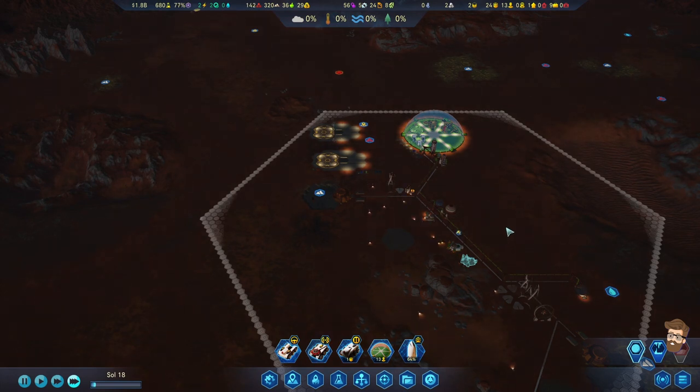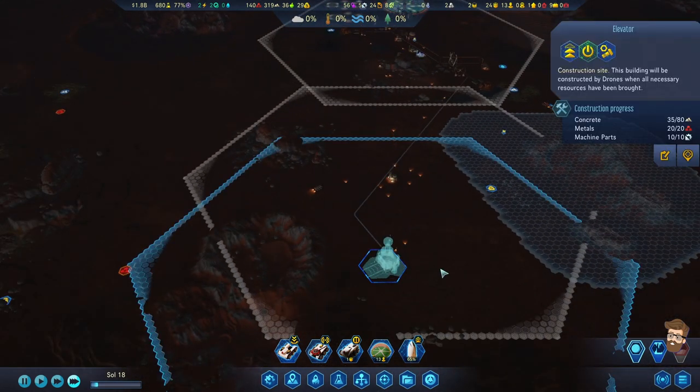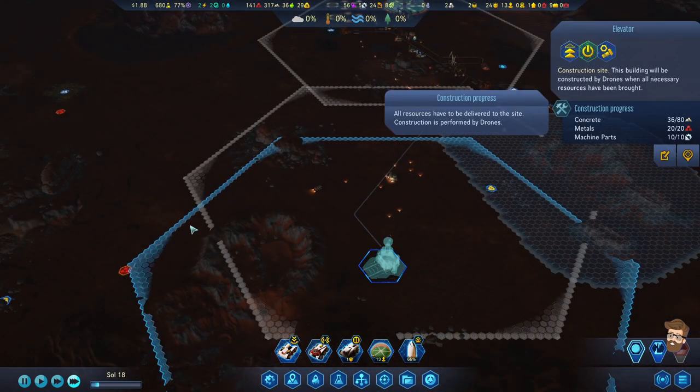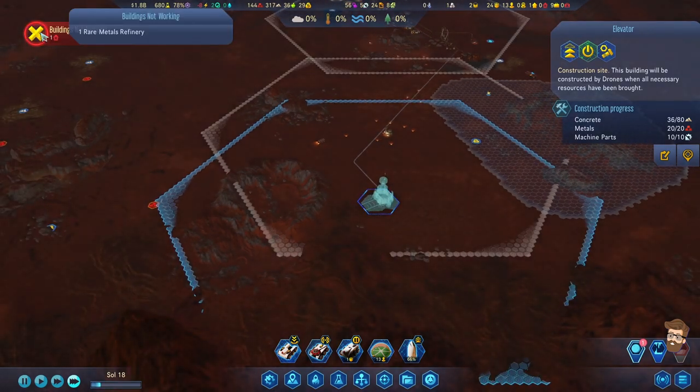Hello everybody, it's Steve. Welcome back to Surviving Mars Below and Beyond. In the last video, we got through the Founder stage. We also managed to extend out toward the elevator. I'm still trying to figure out what the radius is doing on this guy and what it's going to do going underneath.